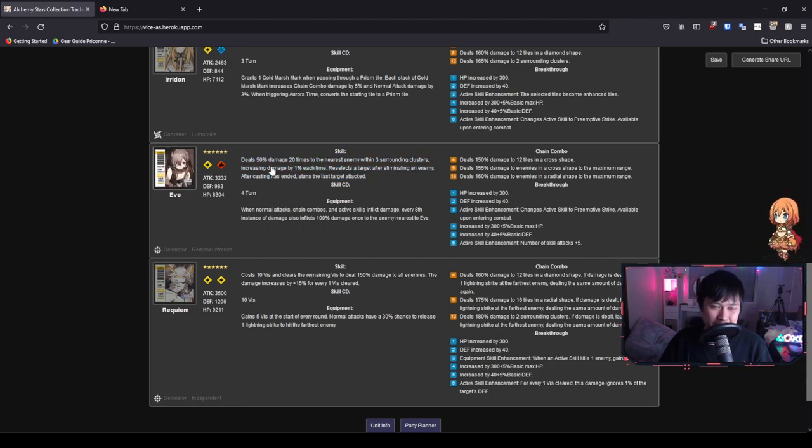Typically, detonators do a lot of AOE damage and snipers do targeted damage. Eve feels a lot more like a sniper than a detonator. Her skill does 50% damage 20 times to the nearest enemy within three surrounding clusters. It's kind of an upgrade from Vice's skill because you can actually reposition for it and do some level of planning, whereas Vice is unpredictable. She also stuns the last target attacked, but stun is probably one of the worst utilities right now because bosses are immune to it.